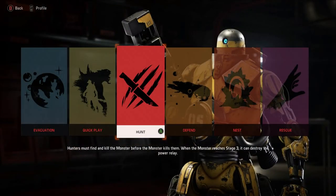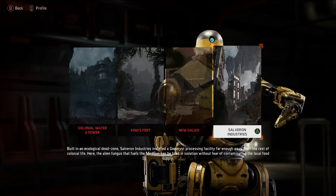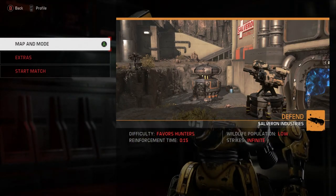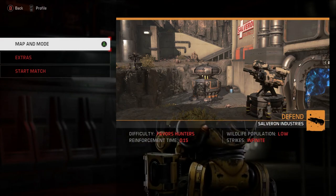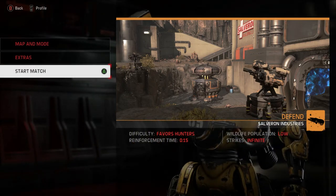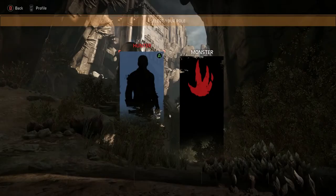Now that you have gotten through the UAV, which is kind of the hardest part of his kit, you're going to go ahead and pick Defend and pick Salveron Industries. This will be the map I use for 90% of my Hunter Masteries, mainly because this map is so easy. You get really good sight lines, the map is small enough in that first area to deal with monsters very easily. And you see that little alcove where the generator is? You can pop down turrets and arc mines right there and it goes so easy.